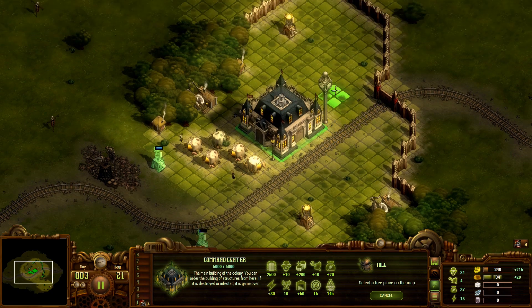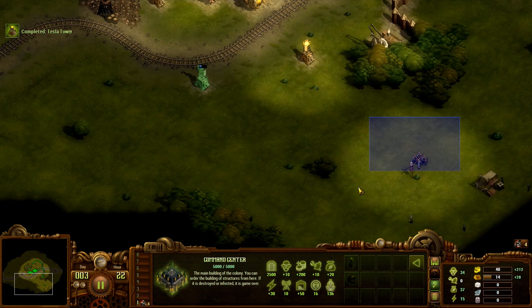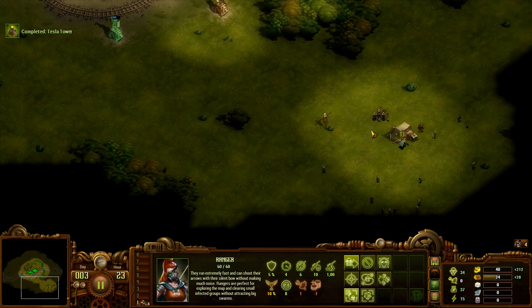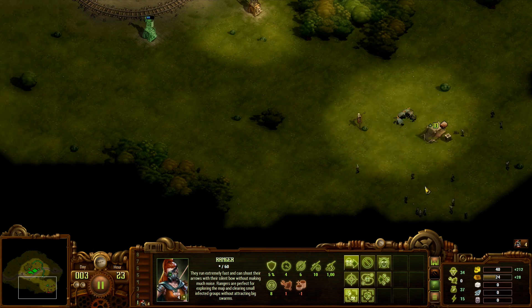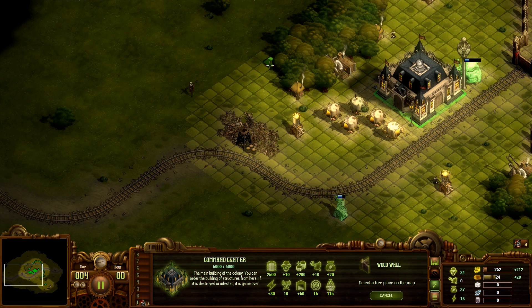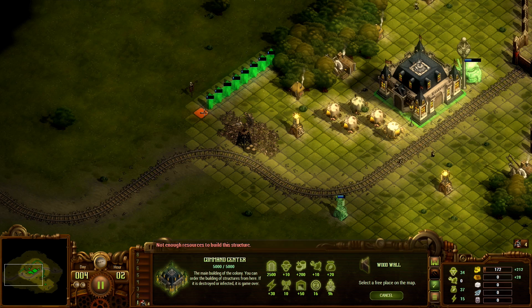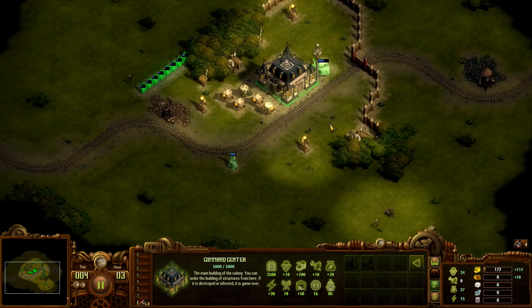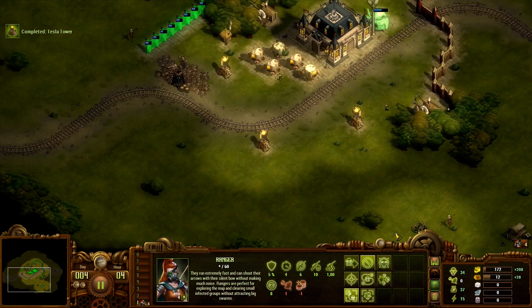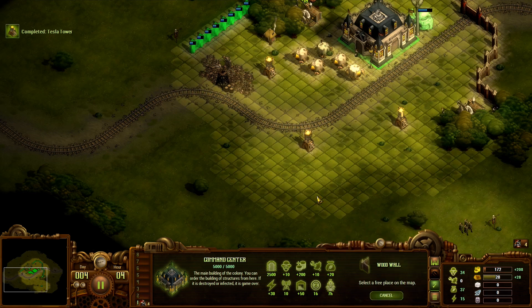I wouldn't mind a third sawmill — we could grab one to the south now that we cleared the zombies a little bit. We'll definitely need more Tesla towers to begin with, and at least one mill in the near future. Let's just grab one right away — we'll need it sooner or later. I'll take the wood, it's not a whole lot but it's something. And let's start building that wall — this is just for some basic security.